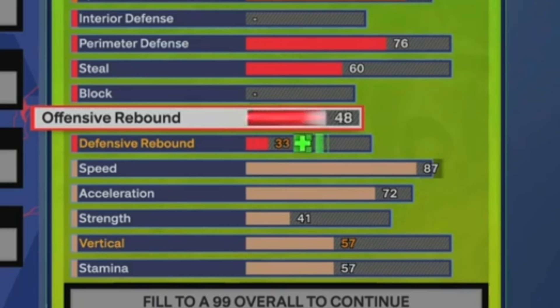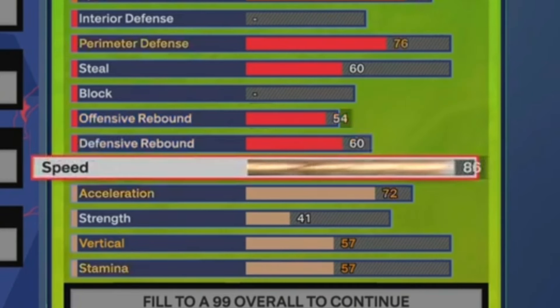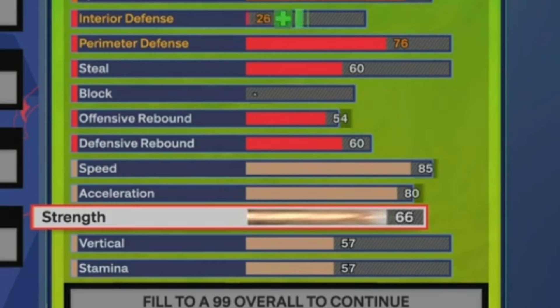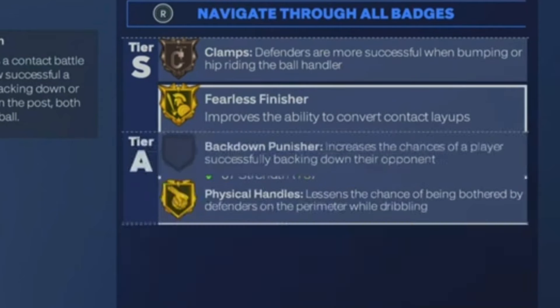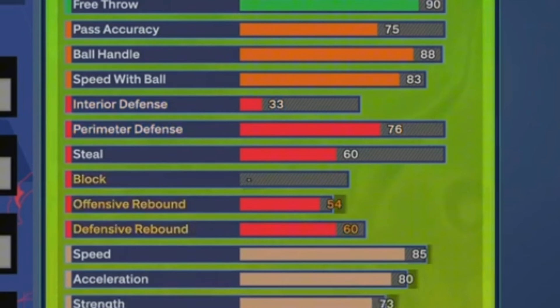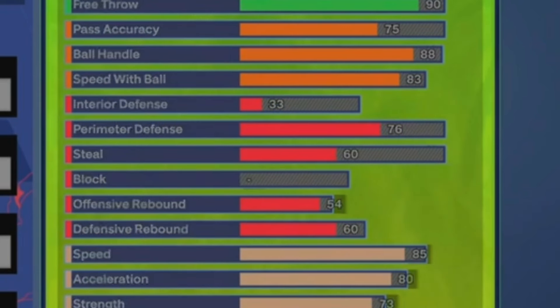For the offensive rebound and defensive rebound, put the offensive rebound to a 58 and the defensive rebound at a 60. That gets you Rebound Chaser on bronze. Jalen Brunson sometimes finishes games with four, five, or six rebounds — you don't want to be a liability when the ball's right in front of you. For the speed, we're going to drop down to an 85. Acceleration, we're going to put that to an 80. For the strength, we're going to bring that to a 73 — that gets you Fearless Finisher on gold and Physical Handles on gold. Jalen Brunson will attack the basket; he has a bigger build for a 6'2" guy so Physical Handles will really help. For the vertical, you can drop that down to a 55 — that's the lowest you can go with an 85 speed. And the stamina, just max that out to a 95.